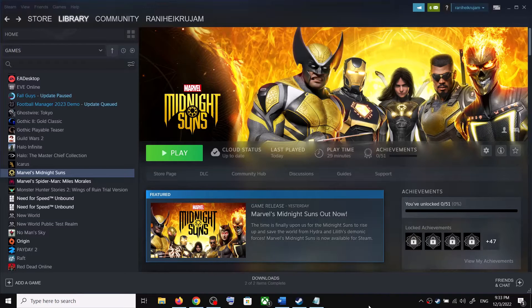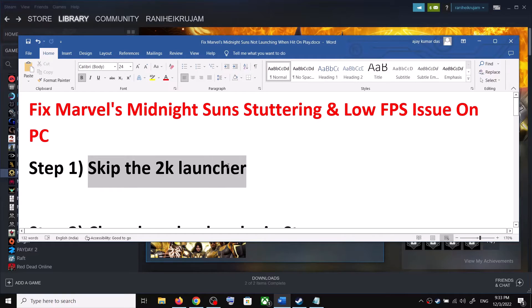Hello guys, welcome to my channel. Today in this video I'm going to show you how to fix stuttering and low FPS issues with the Midnight Suns game on your Windows computer. The first step is to skip the 2K launcher.